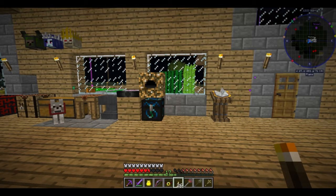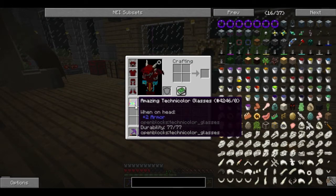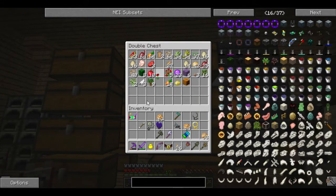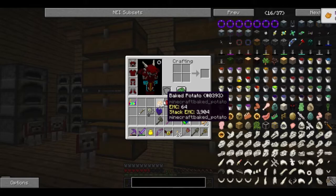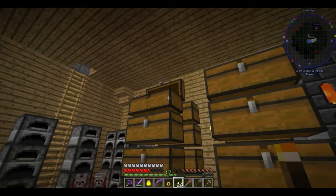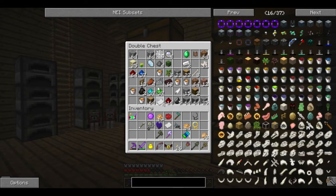Okay, we are back. I just did a little bit of research on these and found out some interesting news. First things first, I would like a dye of some color. Next I need a slime ball, and also a piece of paper.